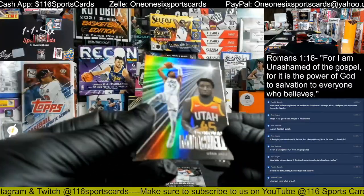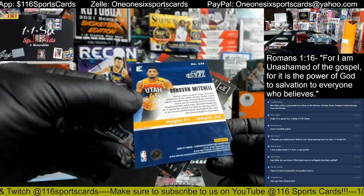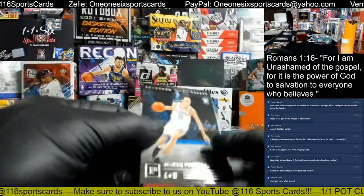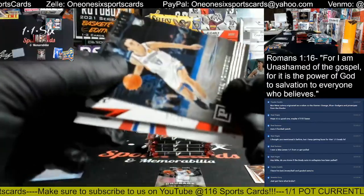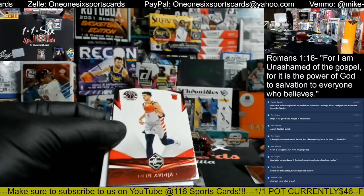Donovan Mitchell for the Utah Jazz — pretty cool looking card. What's that out of? Essentials. Back to the Pokey, and then we got two thick cards. This one is numbered — 27 out of 75. That one's not, that's just a numbered card.